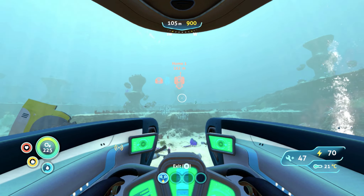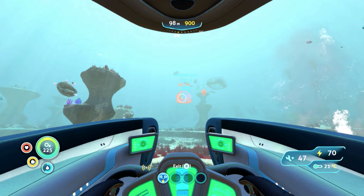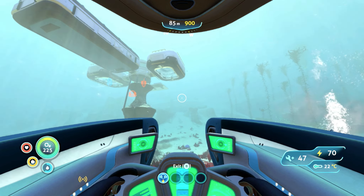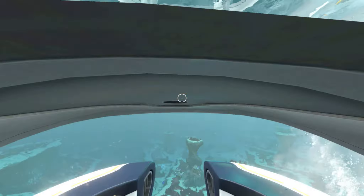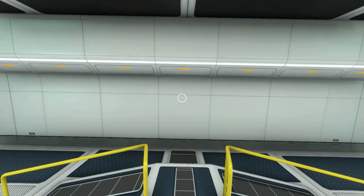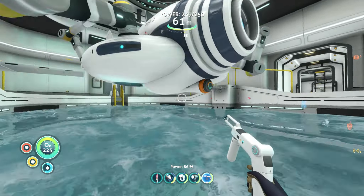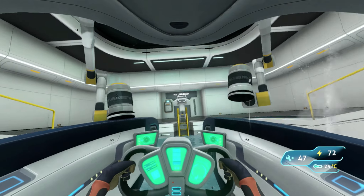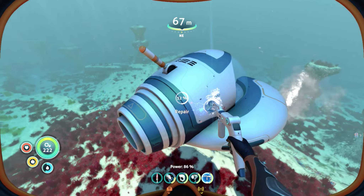Let's get back — we're almost back to the habitat. We're gonna build the prawn suit depth module, because the prawn suit has a current depth of 900 meters, which is exactly what our Seamoth has. We need to build the first depth module for our prawn suit so that we can use it to go deeper.